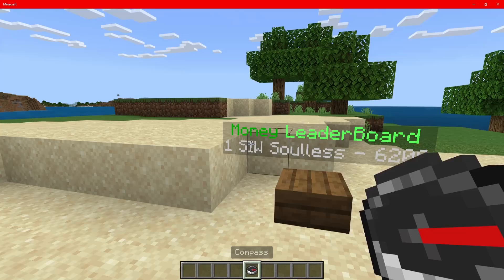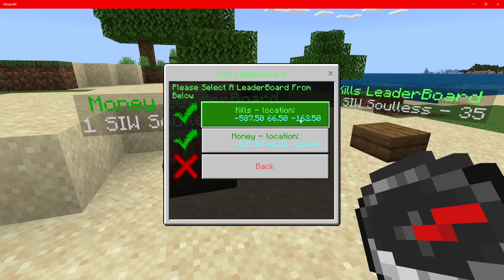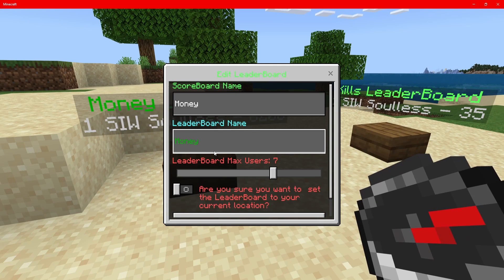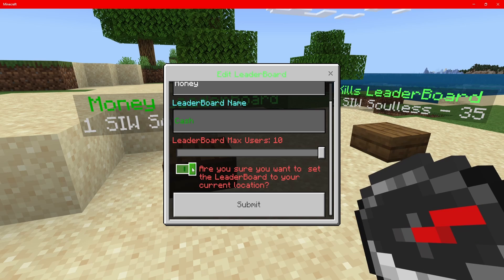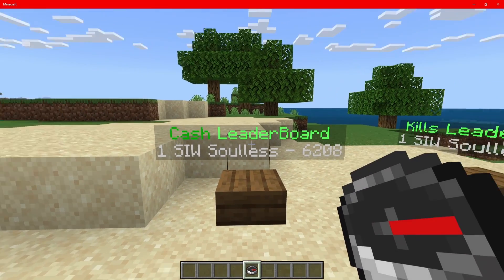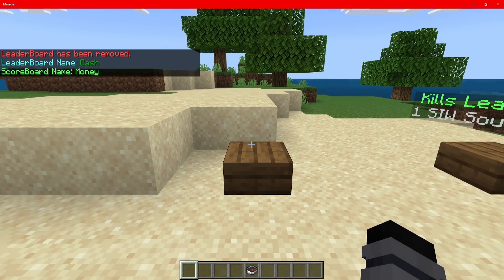Now, if I wanted to change the money leaderboard to, say, a cash leaderboard — if we open up this and click on edit leaderboard, as you guys can see we've got a kills leaderboard and its location, and we've got the money scoreboard location. If we click on that, we can change the name to 'cash', set it to 10 people, and make sure we don't tick the location box — because if we tick it, it's going to set the money scoreboard to our current location, and we want it to stay where it is. If we click submit, as you guys can see it updated to cash leaderboard. Now if I didn't want this cash leaderboard, I can click on remove leaderboard, click on cash, and as you guys can see it has now disappeared and is gone. And that is how you guys use the leaderboards.